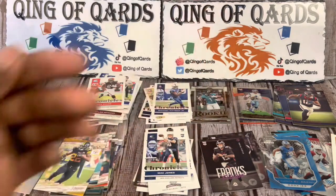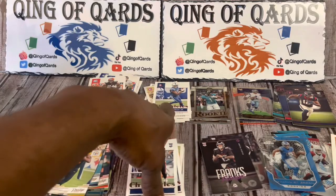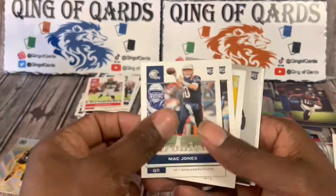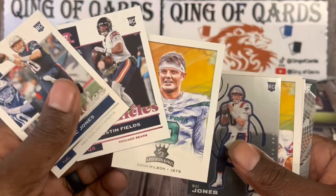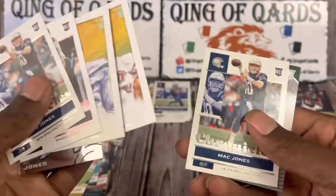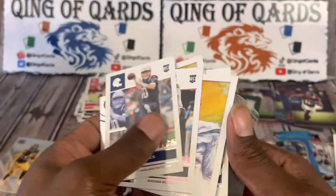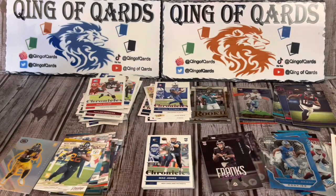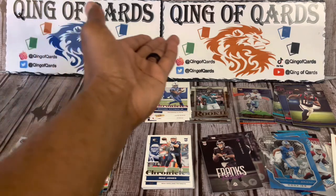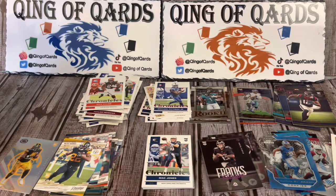I got something to add to the PC. We got a few of the rookie quarterbacks — let's see: Mac, Justin, Zach, Trey — I'm missing one, but we got four of the five. That's a pretty nice box opening. Please like the video, subscribe to the channel, and follow me on all social media at King of Cards. Until the next video!